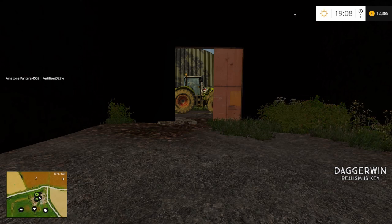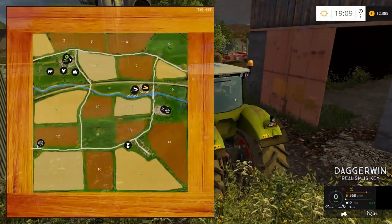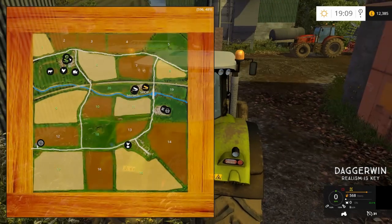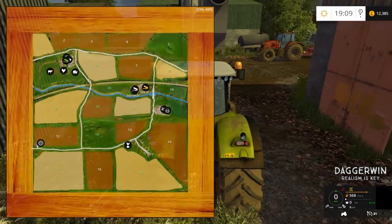Hello everyone and welcome back to another episode on Chellington Farm. Today I think we're going to be doing a bit of mowing because I'd like to do some hay baling. The field of my choice today is field number 20, and someone else did request this as well. We own two grass fields, 18 and 20. We've done 18, so I may as well do 20 this time.